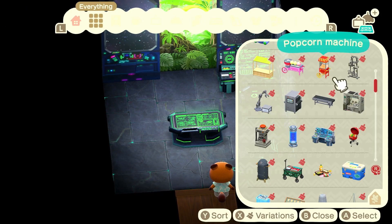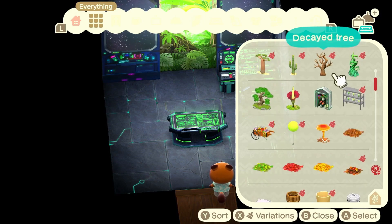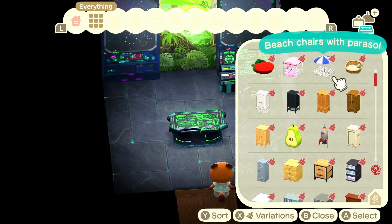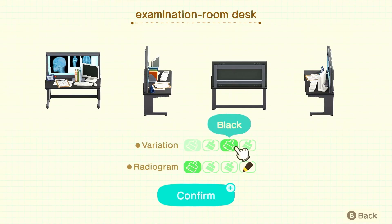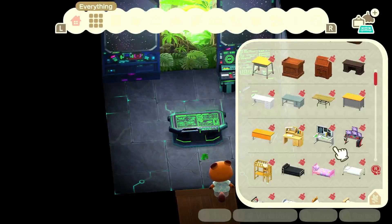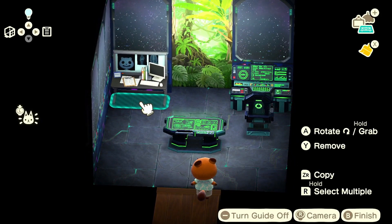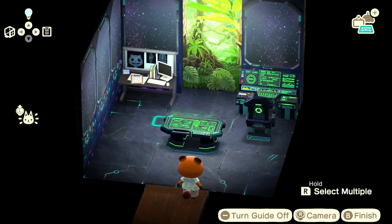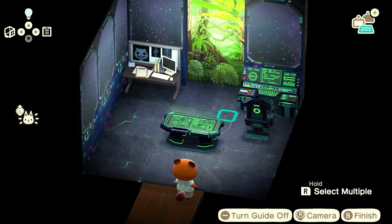I kind of want something on the left-hand side as well — as if Roswell's doing experiments, trying to blend in and learn more about the various species. I remembered an item from the hospital: the examination room desk. I want it in black because that matches more. Then we'll go with the animal kind of radiogram on the other side. I kind of want this to have a slightly mysterious feeling, maybe a slight bit of menace — but obviously Roswell's a cool dude, so you don't really necessarily know his motives or what he's planning.